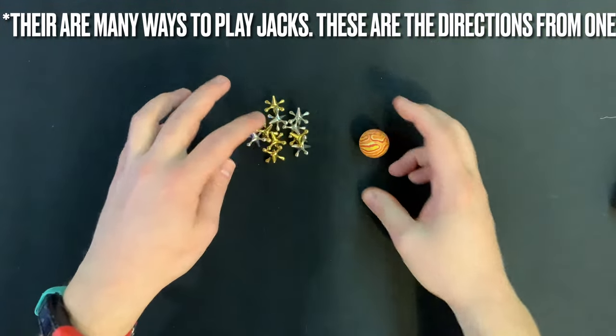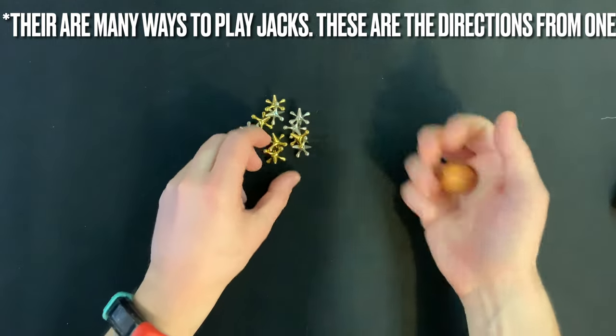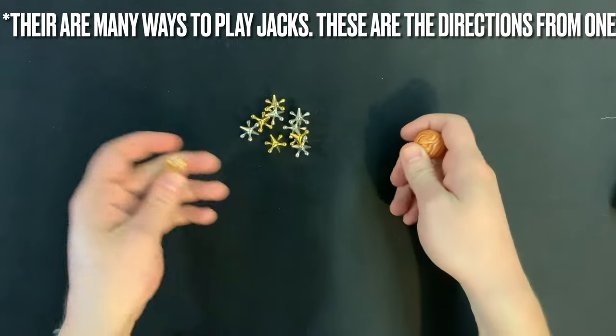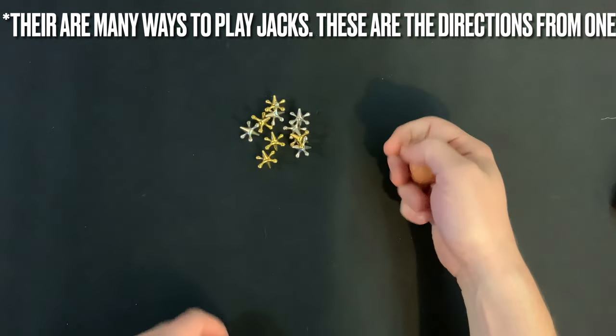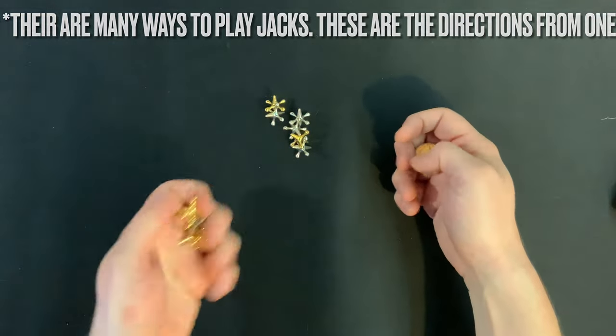The youngest player will go first, and on their turn, they're going to throw the ball in the air, and then while the ball is in the air, try to grab one jack. If they're able to do that, they'll put the jack back, and then try to do the same but grabbing two jacks, then three jacks, then four jacks.